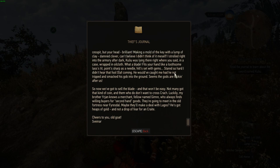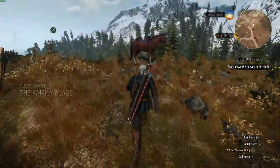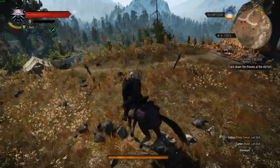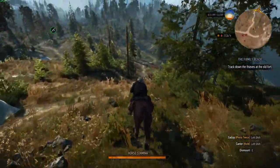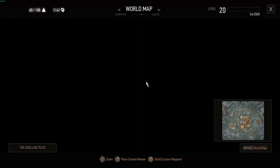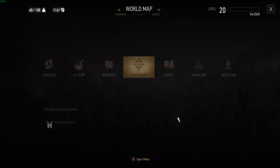Now, a lot of these are secondary quests, so I will run through the locations in which you can find these horse races. There is one in Novigrad, one in Velen, and then four in Skellige. It is worth noting that for some of these quests, you will need to have the expansions — specifically Hearts of Stone. You will not need Blood and Wine for any of the horse races.